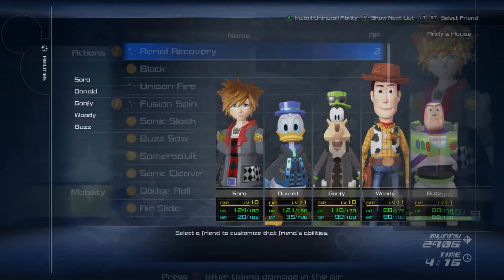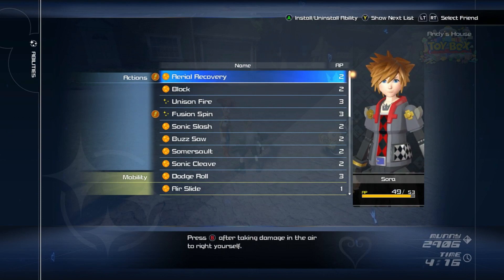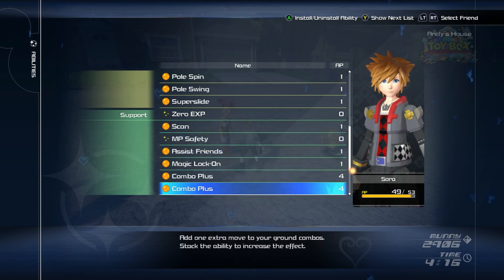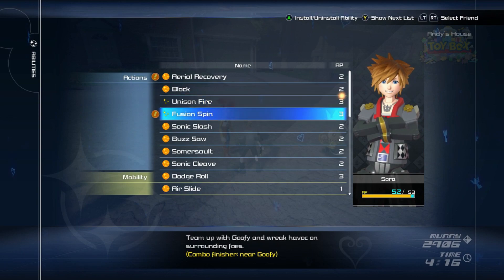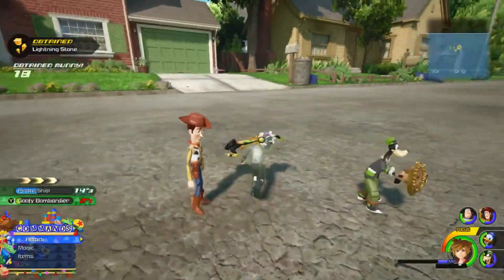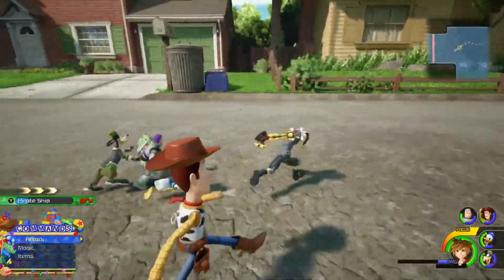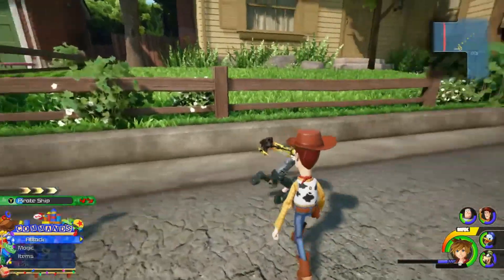Let me go into my abilities really quick. I don't have any equipped — weird, I could have sworn I did. Let's see what other abilities we have: MP safety — no. Team up with Donald, team up with Goofy. I think we'll do the Unison Fire first. Let's keep going down the street and see if there's something else. Any chests hidden over here? I don't see any. Towards the question marks we go.